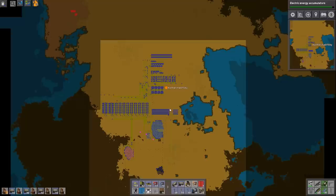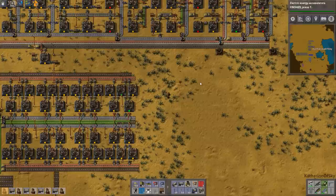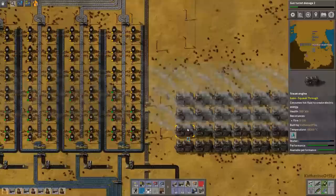How do we want to plan this out? I could do oil around here and have the pipes going along the bus up here that way. Because our oil patches are right here — if I put it right there, that would be absolutely wonderful. Gun turret damage — let's have that, please. We're not using nearly as many green circuits as we will be one day when we have tons of stuff.